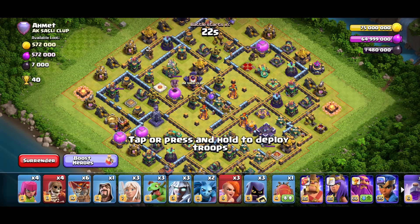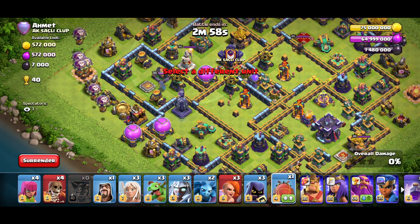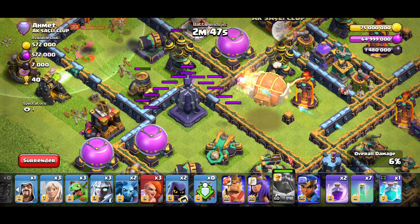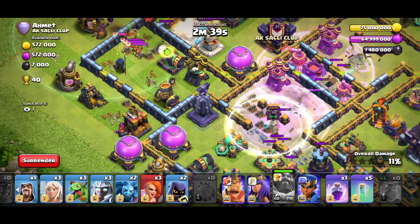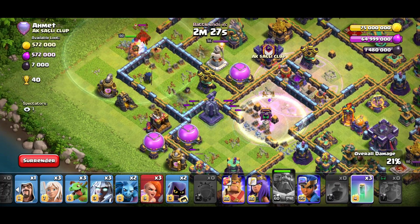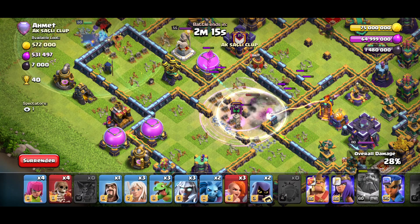Now we're on a box base. I'm not gonna lie — box bases are tough with this strategy. The monolith is on the side which is riskier because you could be baited. There was no tornado where I landed the blimp, so we land as far and as close as possible to the poison tower so we don't activate it. When dropping the clone spell, make sure the wall breakers are already out of range of the clone — you need the wall breakers to completely go through the walls before you drop the clone.